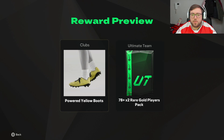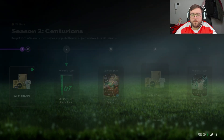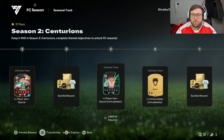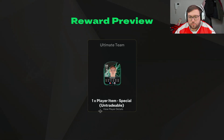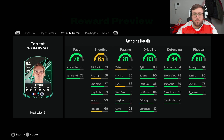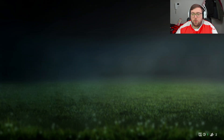Next we have some yellow boots and a 78-plus times-two pack for another bundled reward. Then we have our first foundations player, which is Torrent, CDM, French women's league — 78 pace, 81 passing, 83 dribbling, 84 defending, 80 physical, three-star three-star. To be honest, it's not going in anyone's team — it'll be used for objectives or for an SBC.